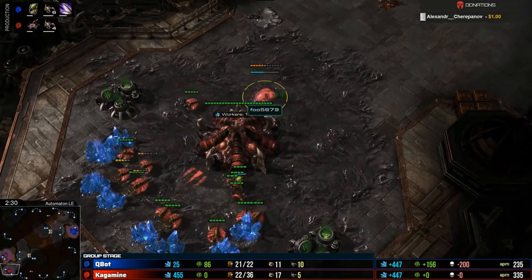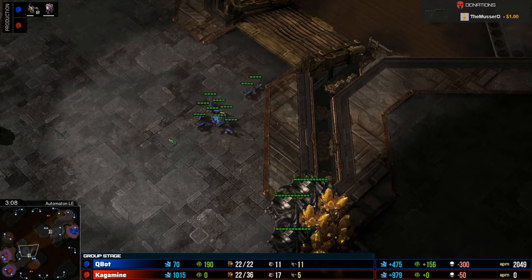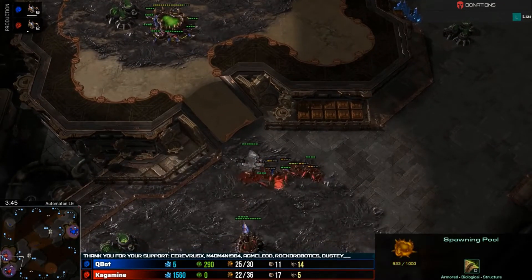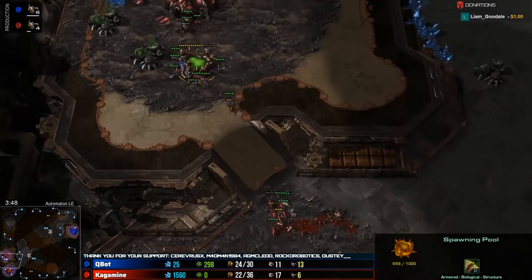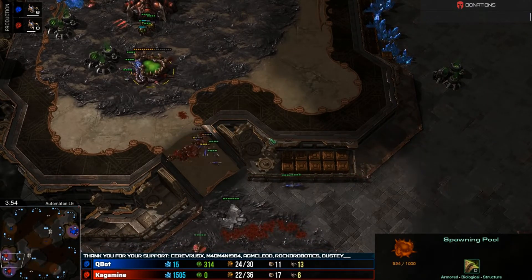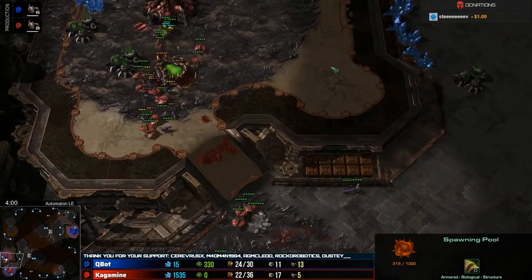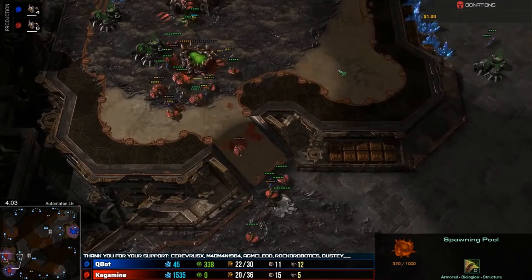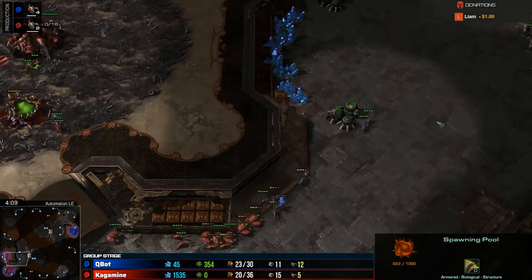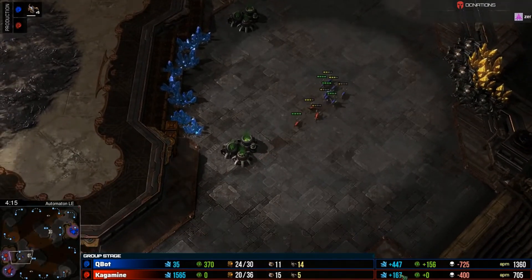Q Bot did this kind of ling attack in like the first week. We're about to see some banelings morph — no banelings, okay. So Q Bot just tried to slip right by, and if it actually gets the spawning pool that could be a pretty big deal. Some lings underway, some drones come off to defend, but the spawning pool is very low. Q Bot pulls back — a little more sensible this time.